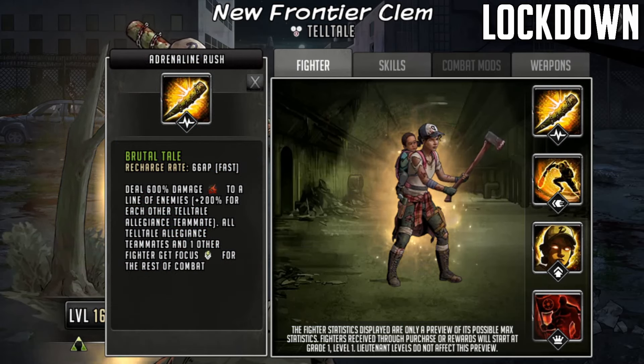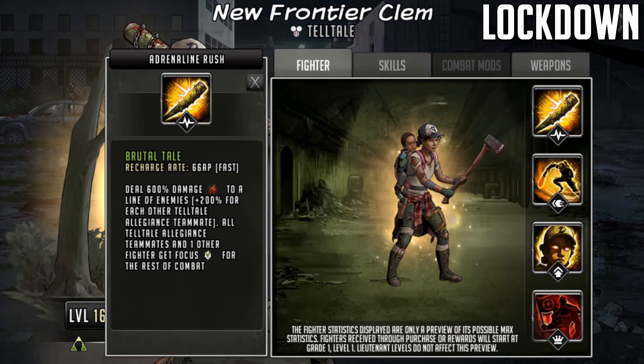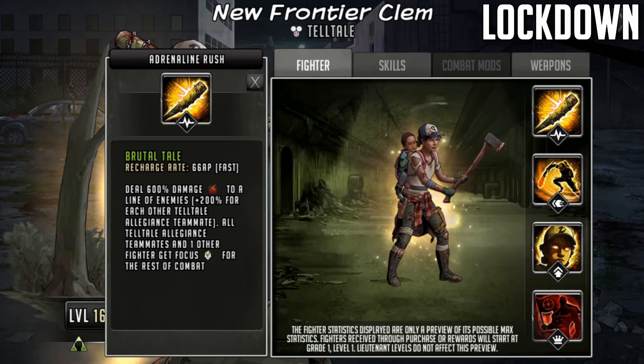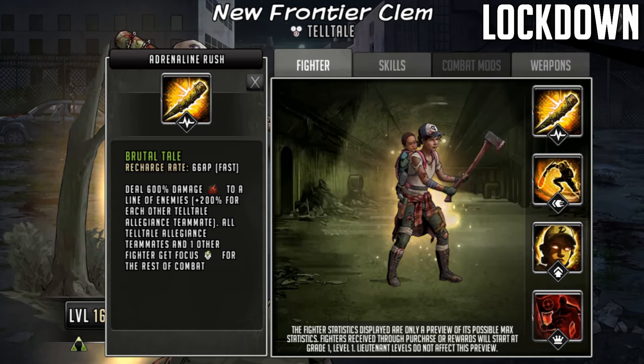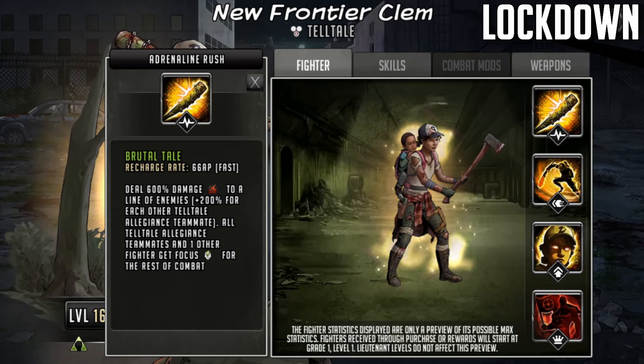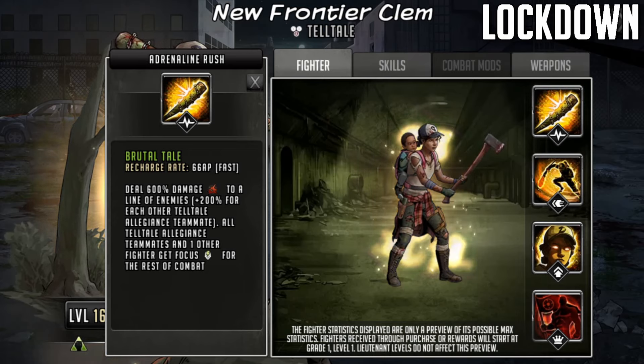Now if we take a look at the Adrenaline Rush, it is called Brutal Tail. It has got a recharge rate of 66 AP. It deals 600% damage to a line of enemies which gets plus 200% damage for each other Telltale Allegiance teammate. All Telltale teammates and one other fighter get focus for the rest of combat. This is really powerful obviously when it goes off - the rush damage obviously will scale.